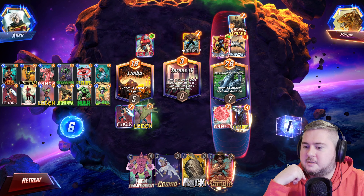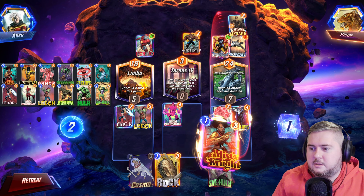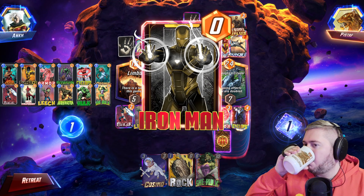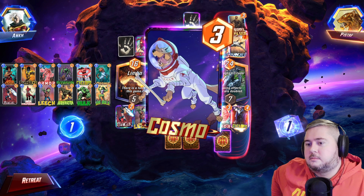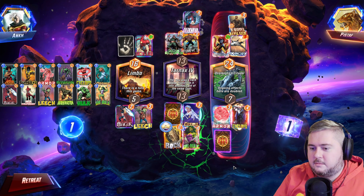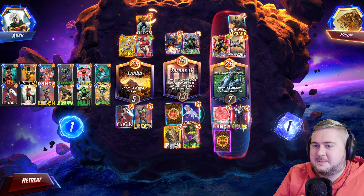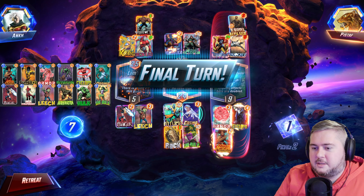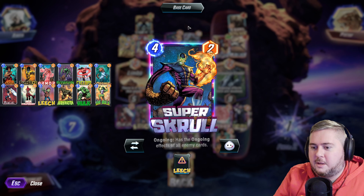Assuming he still has Loki in hand. I don't have Sunspot — unfortunate — but we can do that and float one for Cyclops. We lost Tarnax but the golden rock is out. We're losing middle. We have an unrevealed card — could be something. Will that destroy itself? No — because of Armor from the Super Scroll, otherwise it would have just destroyed itself.